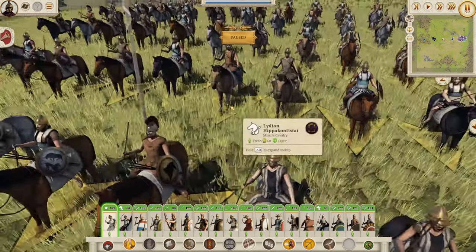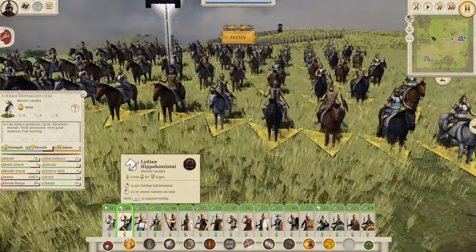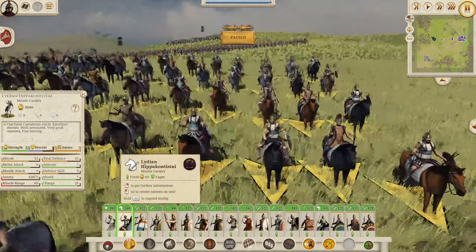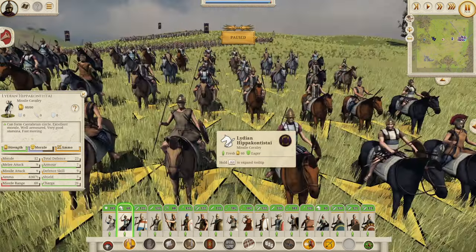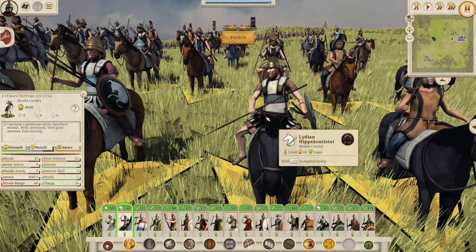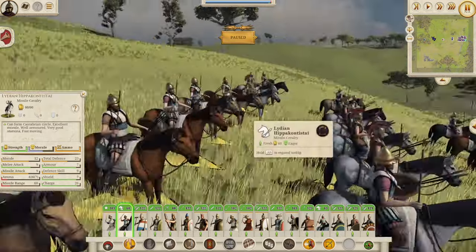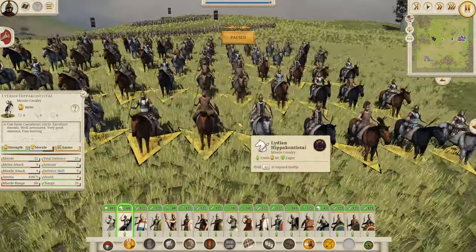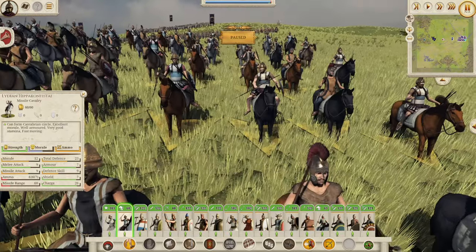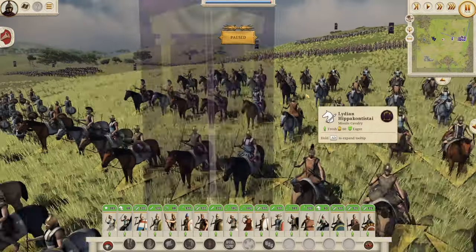Next to them we have the Lydian Akontistai cavalry — a Javi-Kavi unit. 9 missile attack with 7 javelins, 12 morale, and 23 defense — not too bad, pretty similar to a Prodromoi unit. That 26 charge is nothing to sniff at. A few of them sporting the Linothorax with 7 armor, which is quite good for a cavalry unit. Probably an early game javelin cavalry unit rather than a late game one unless you get it really experienced and upgraded. Cool looking unit, but we can tell the lower tier of these boys compared to some of those Thracian units we saw the other day.